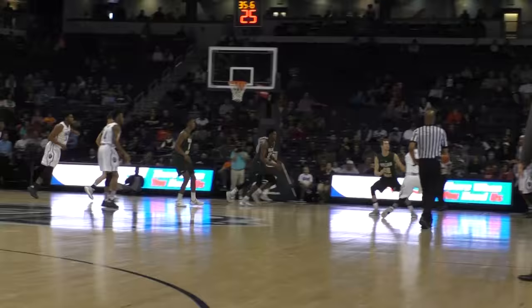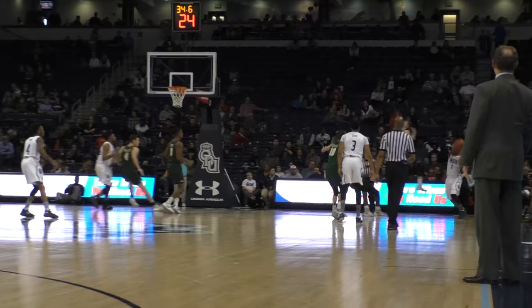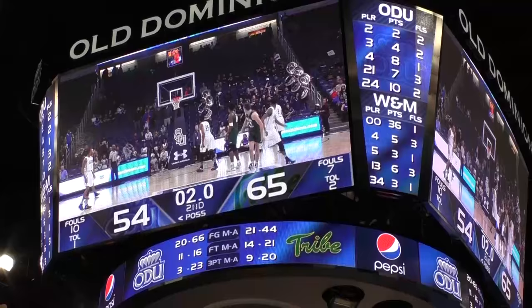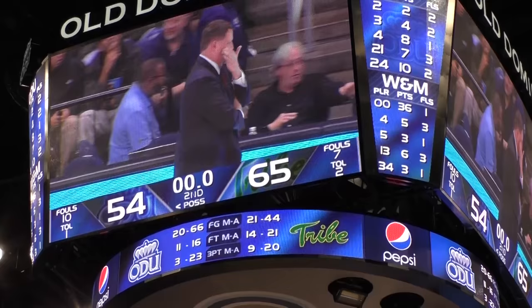Stiff into the corner — nope. Low ball knocked away by Nathan Knight, stolen away by Nathan. I don't believe they're going to foul — I think that's a ball game. The final score: William & Mary 65, Old Dominion 54.